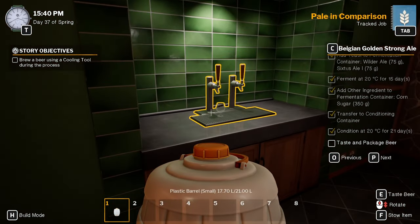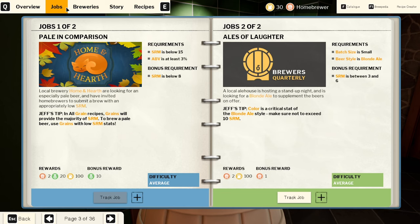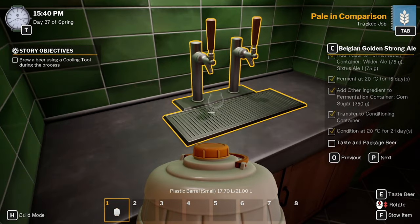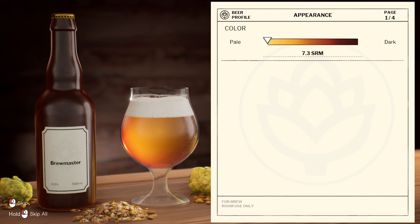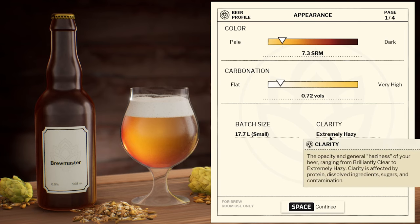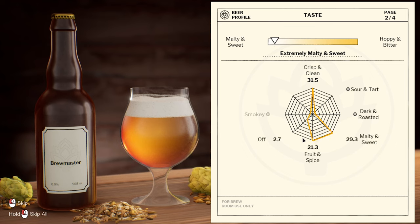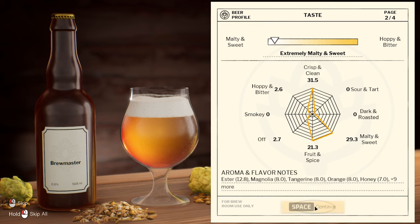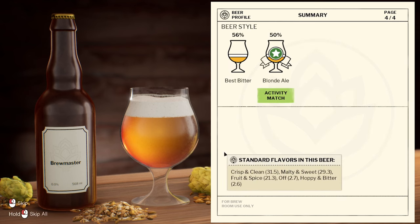Time to package the beer. This is the Home and Hearth Pale Ale. ABV is 7.3. Carbonation is still flat. Extremely hazy. Extremely malty and sweet. ABV is very high, bitterness is low. 7.5% contamination — damn.